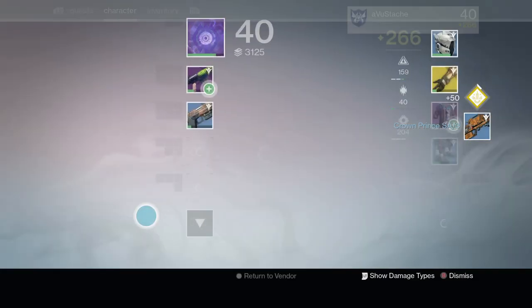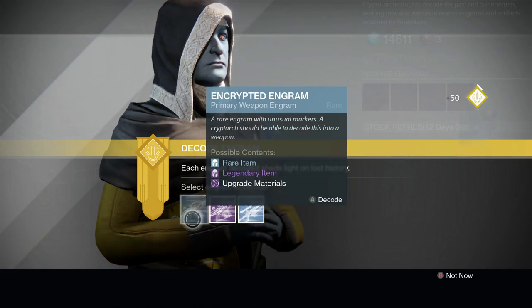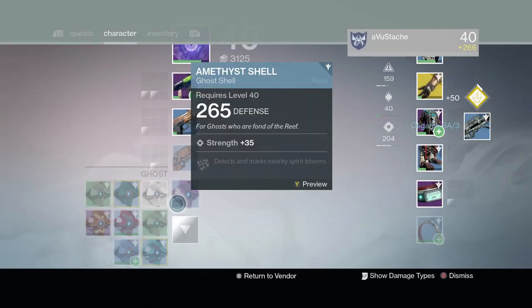Moving on to the next method: if you do the Vanguard strikes, you will get a ton of rare engrams. When you come back to the Cryptarch to decrypt all these engrams, you'll find some strange coins within them.